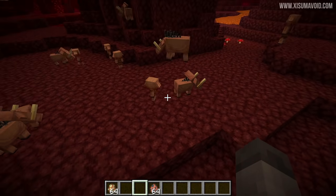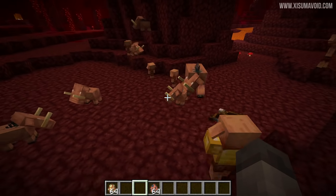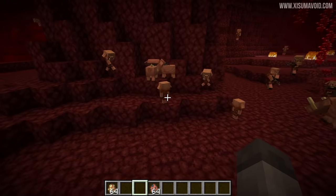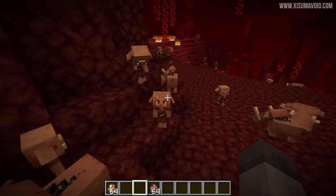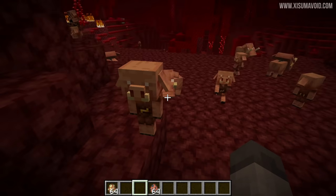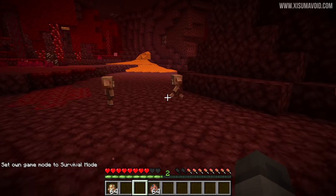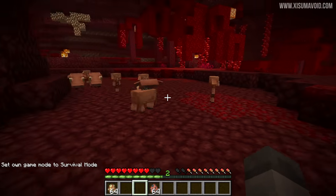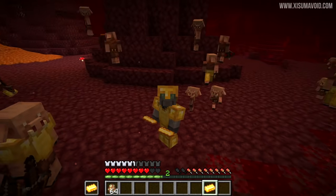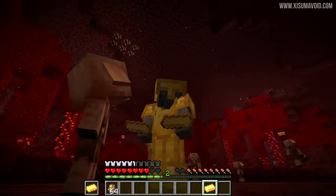It also says that baby hoglins and piglins will play together. Mostly they just seem to stand near one another and look at each other, which is cute and adorable. You also don't have to fear the baby piglin because they don't attack the player. Here I am in survival — the piglins are around me but they're cute and adorable and they don't attack me.